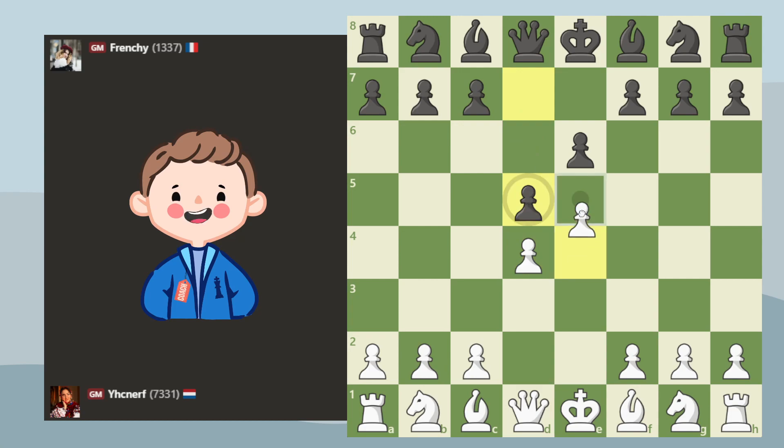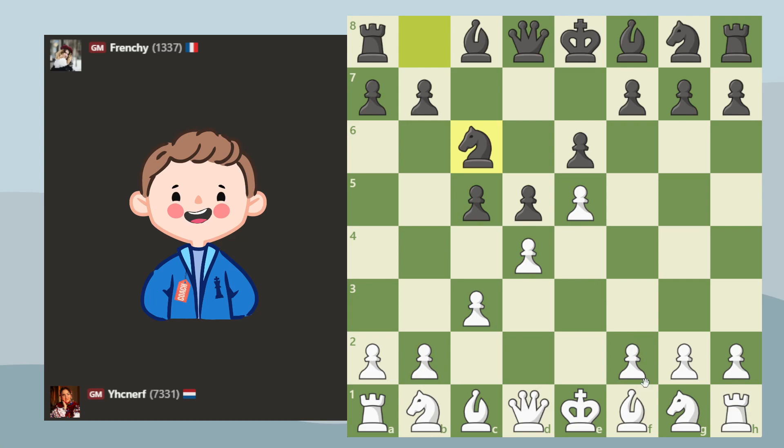The main line here continues with c5, starting to build up pressure against d4, and we defend with c3. Black builds up the pressure with knight c6, we defend some more with knight f3, and black continues with queen b6. This is still the main line, and as you can see, everything revolves around that d4 square.